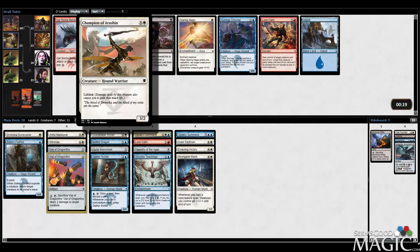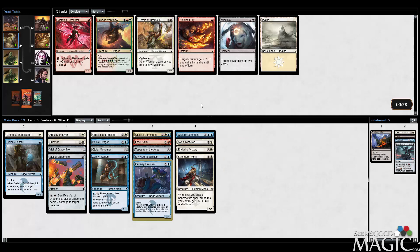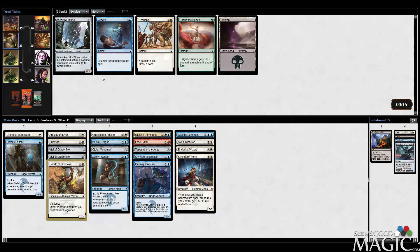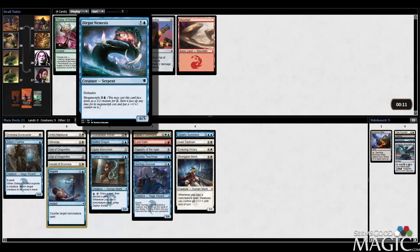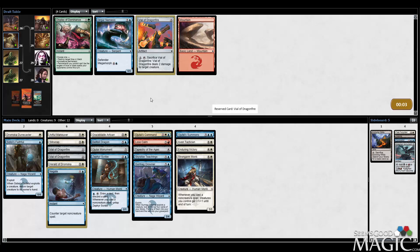We did get the Exploit guy back, and there's a Champion of Erishin. Lifelink is nothing to scoff at, but I think I actually like the Drowner more. They're both four mana, and being able to exploit in a pinch could be nice. Kindled Fury is something to do, but I think we're just going to take this Herald now - get a solid little two-drop creature. This doesn't seem bad with the Vial of Dragonfires. Otherwise we take Resupply, or just take Negate. Negate actually seems like a pretty legitimate spell, especially in our deck running Skywise Teachings, Flyers, and Strongarm Monk.